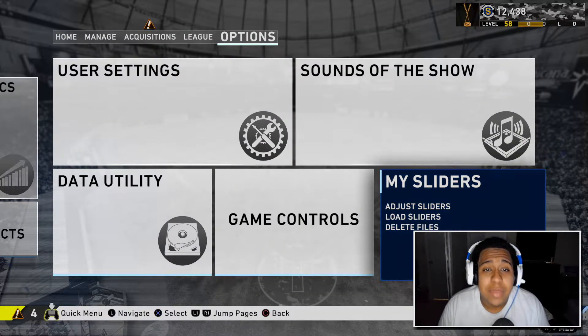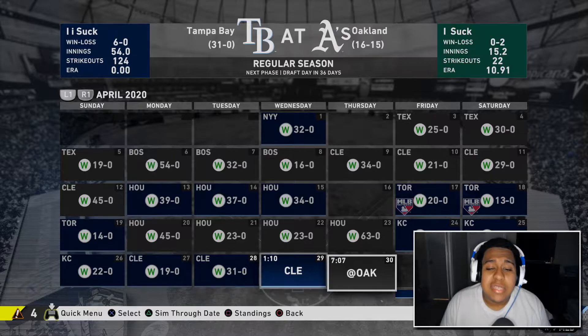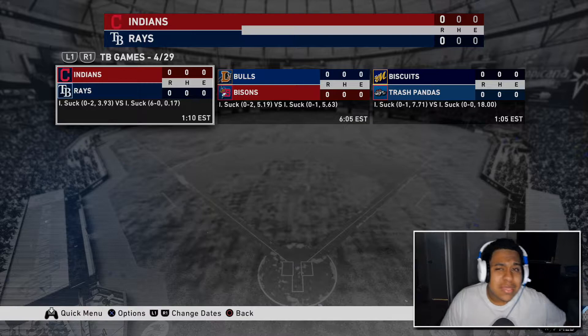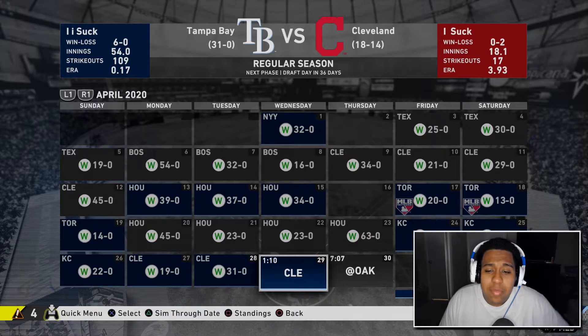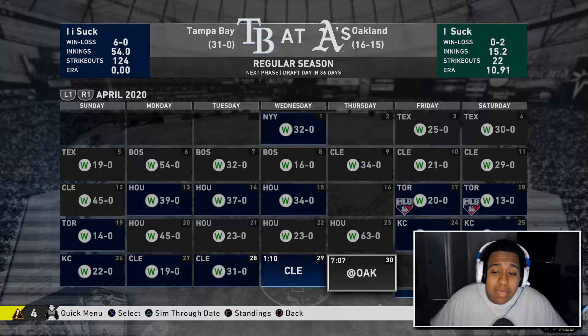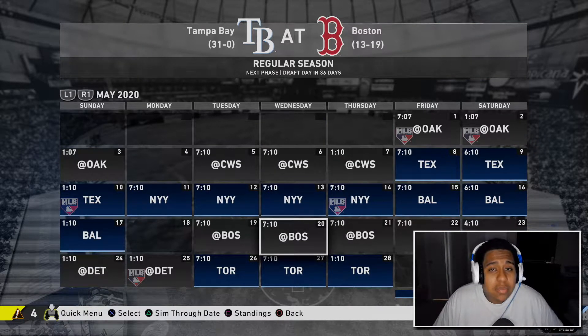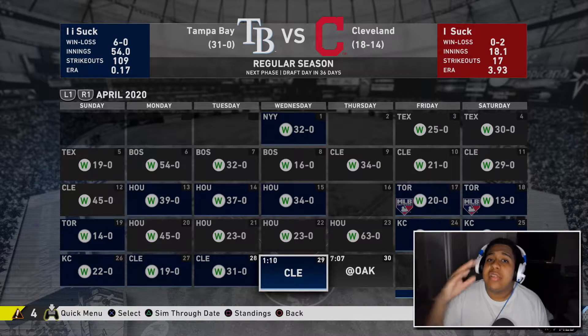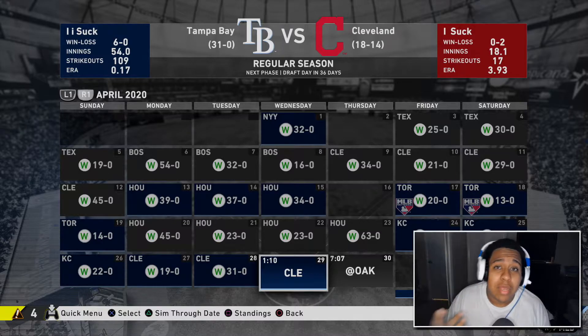For the sliders, go to my sliders - the ones you just downloaded - and open them up. The whole goal of this is basically to play each game. You're not gonna simulate, you're gonna have to play each game, but it is not as intensive as some people would think. The more games you play throughout the season, obviously the more stars you get. Each game is basically gonna be a star - you earn about 2.2k XP per game, and 2k is pretty much equivalent to one program star.